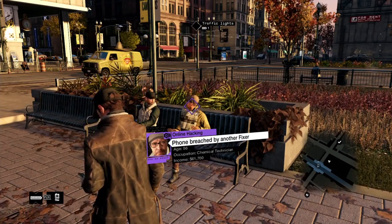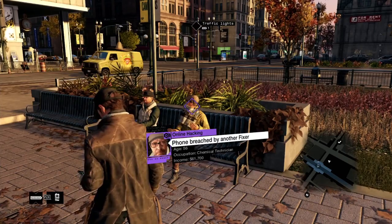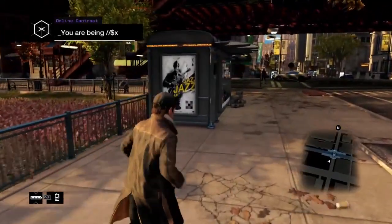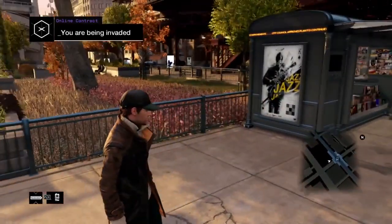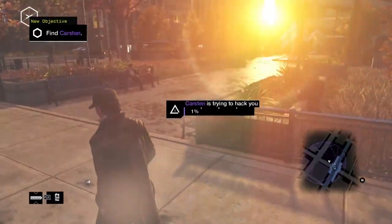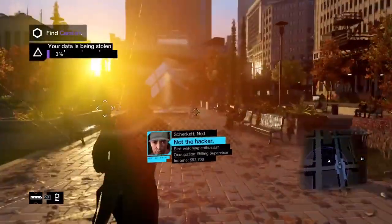Now if I accept this contract, I would actually enter another player's game. But I'm not ready to hack another player just yet, so I'm going to keep going. I just got hacked — there must have been a contract out on me too. If you look at the mini-map at the bottom right, it shows you that somewhere in that circle is another hacker. I'll have to profile everybody to figure out who the hacker is.